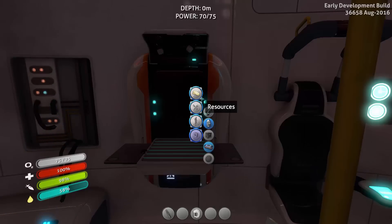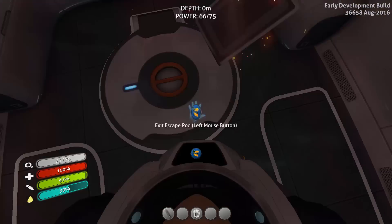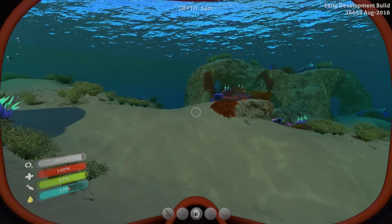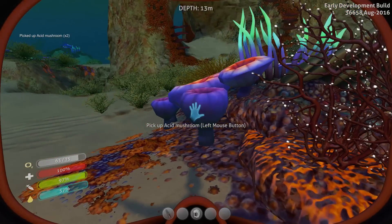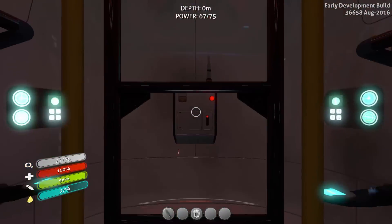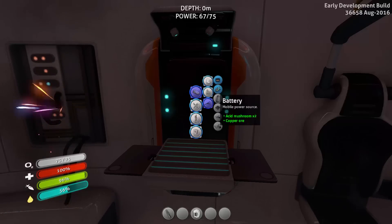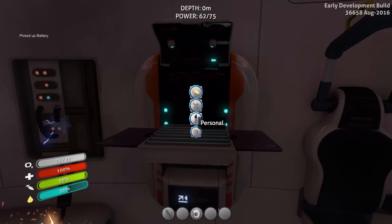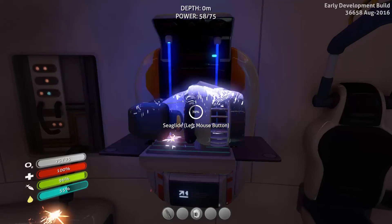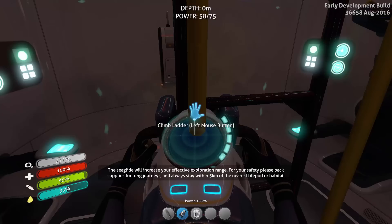We don't need a beacon. We need lubricant. We can do that. And we need acid mushrooms. Lubricant — ready for pickup. Also, you don't get the items you craft in your inventory straight anymore, or you need to pick them up from the fabricator. Electronics battery. Nano tools. Seaglide. I love the Seaglide.